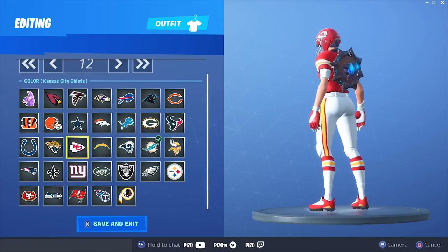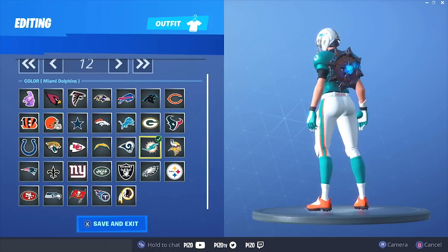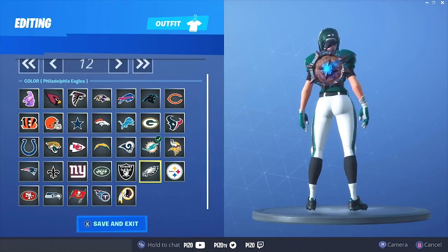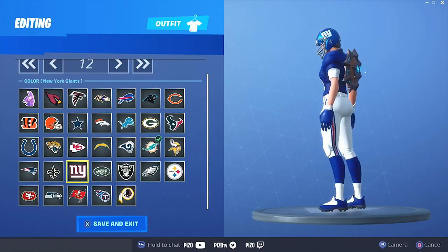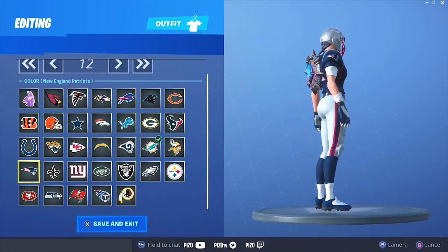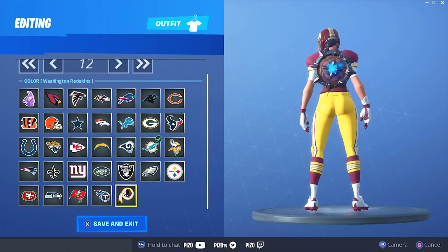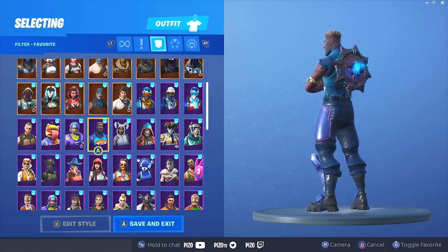This looks cool with the brown on the Browns uniform, but you're gonna need like a permafrost pickaxe to kind of make up for the blue that the outfit lacks itself. The Vikings — it matches the theme but not really the color. The Eagles, Raiders, Jets, Giants, Saints, Patriots, 49ers, Seahawks, Buccaneers, Tennessee Titans, and Washington Redskins — not a lot there. That looks decent.